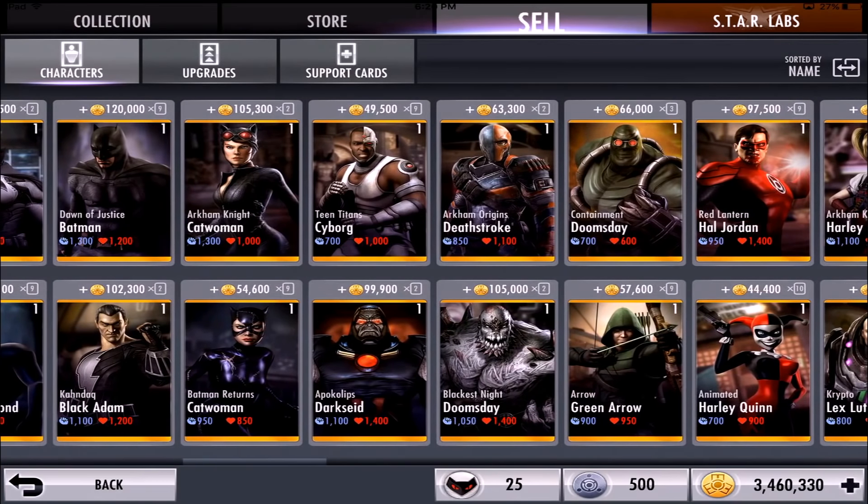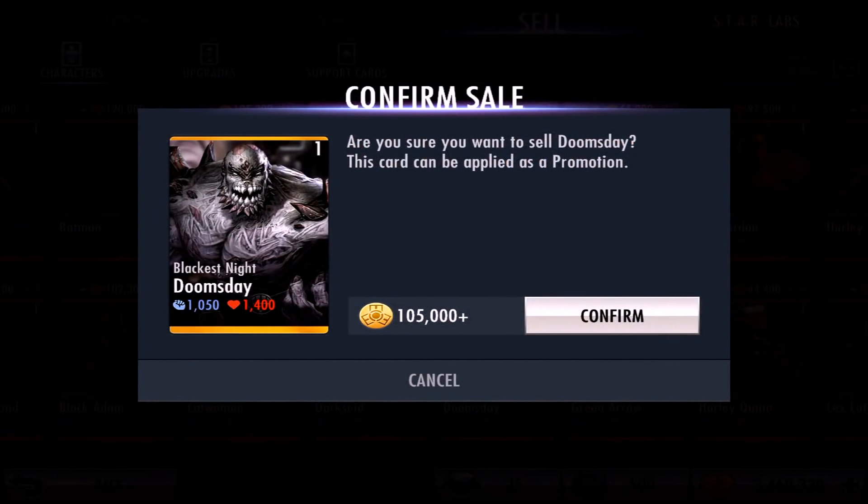Let's take a look at his starting stats. We're going to scroll right here in the cell tab — here he is. His starting stats are 1050 for his strength and 1400 for his health. He has pretty decent — actually, he has so much health and decent strength compared to other characters we have.